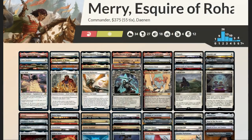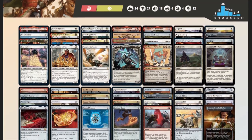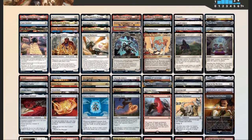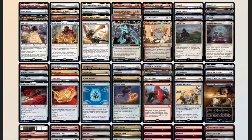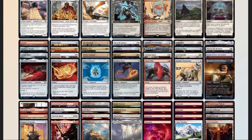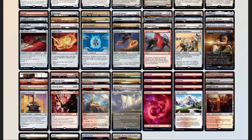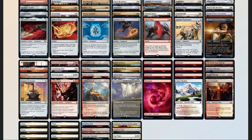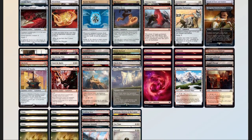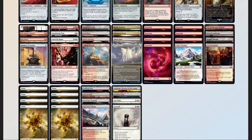Now that we have our deck list, we should compare it to our checklist: 49 mana sources split between 34 lands and 15 pieces of ramp — a little light, but our deck is pretty low to the ground, so it's fine. 12 pieces of card advantage, 11 pieces of interaction, 2 board wipes, 2 pieces of graveyard hate in Scavenger Grounds and Farewell. No sudden I-win card, but we do have an infinite combo that I'm sure some of you caught.